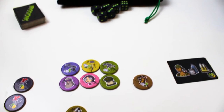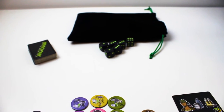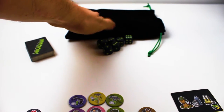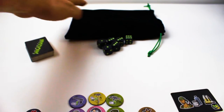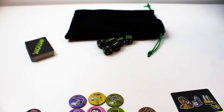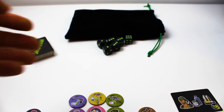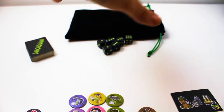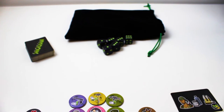Moving forward, I also want to cover the layout. You'll have your deck of cards and your bag with all the other tokens in the middle of the table so everyone can reach them, as well as your dice. These need to be in the center of the table so all players have access to them.